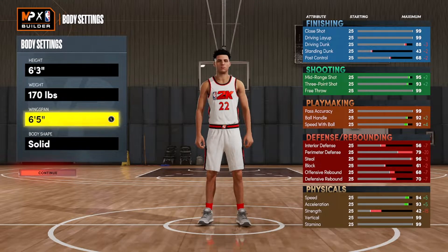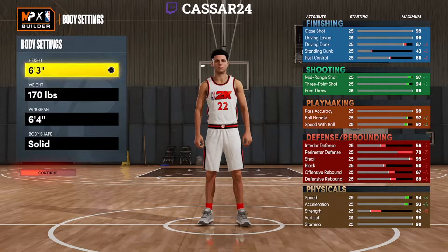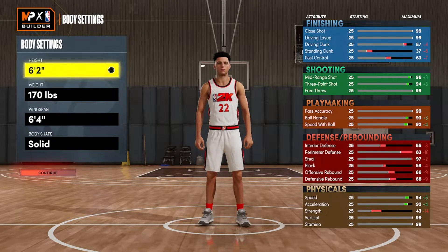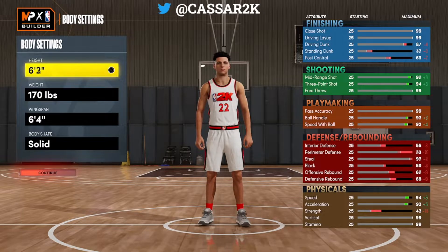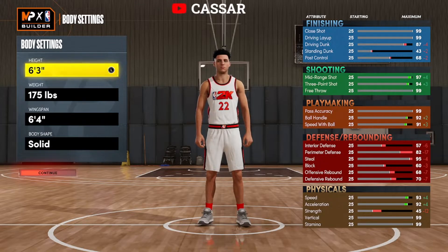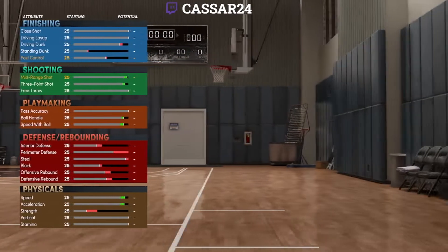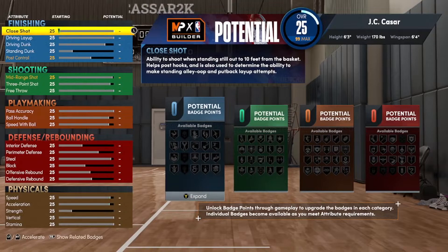I wanted to get 93'3". You can go down to 6'4". But if you go down to 6'2", you lose acceleration, you lose speed. So if you go lower, you lose speed, and if you go up one, you lose speed, you lose acceleration. So 6'3" is the perfect height. If you go minimum weight on this, you get 94 speed, 93 acceleration — that's the fastest you can get in this game. This is the fastest build you can create at a perfect height.